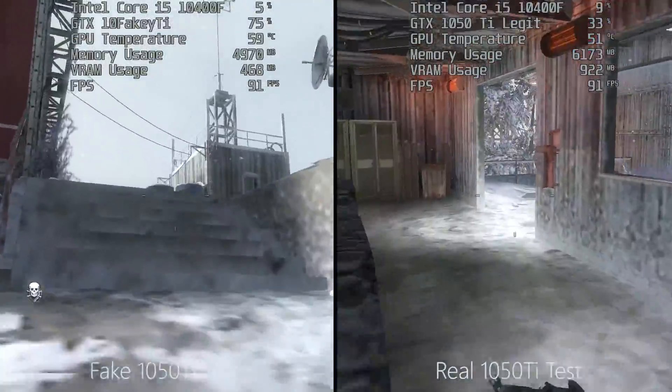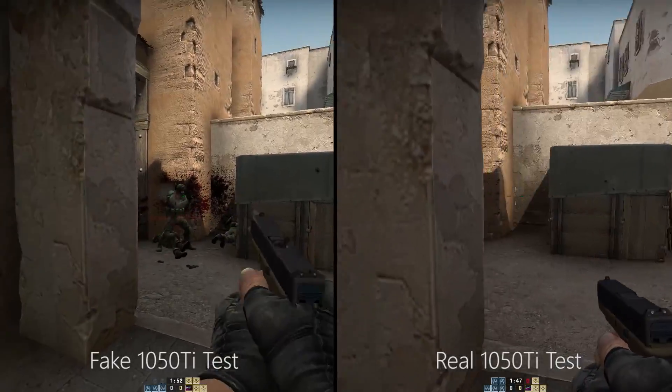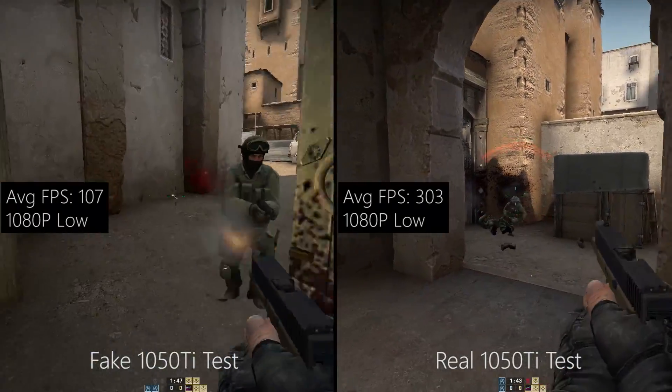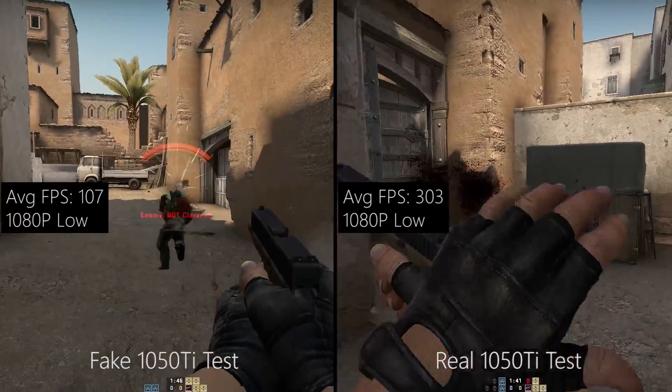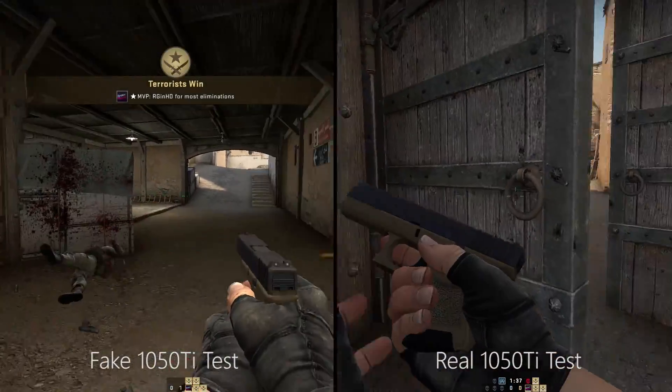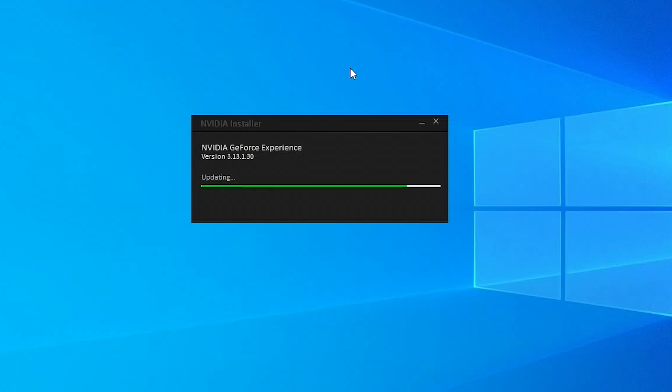The same can be said for our CSGO test. I always test this title on low anyway and it had no problem running at over 100 fps a lot of the time. Why would they not equip this thing with a 6-pin connector, just for stability's sake? GeForce Experience decided to update again for some reason, so I let it happen assuming the system would crash afterwards, but everything was fine.